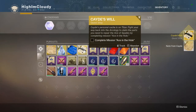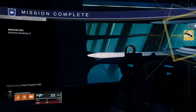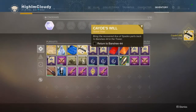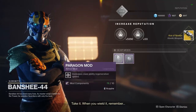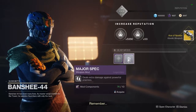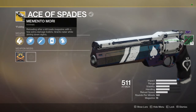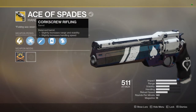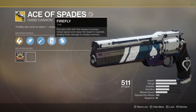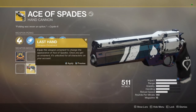Next up we have Corkscrew Rifling, which slightly increases range and stability as well as handling speed, followed by High Caliber Rounds and Firefly. Firefly works as follows: precision kills with this weapon increase reload speed and cause the target to explode dealing solar damage to nearby enemies. The perks go hand in hand — you get a precision kill, proc Firefly for extra damage and faster reload, then reload to get the exotic perk for extra damage, and you just keep cycling. It's a really awesome hand cannon, definitely my favorite in Destiny 2.